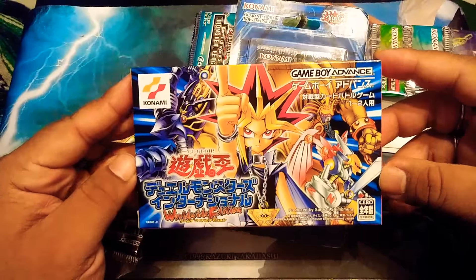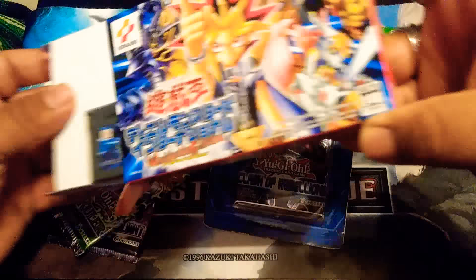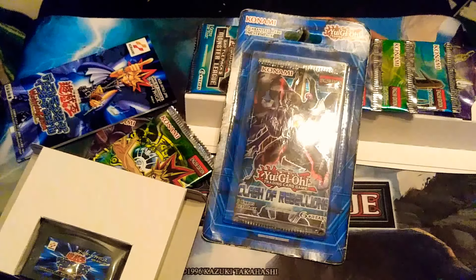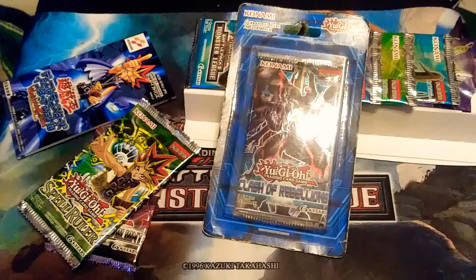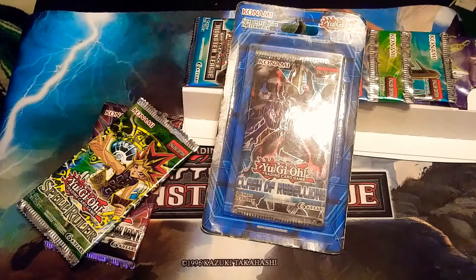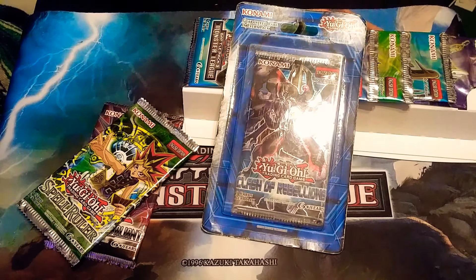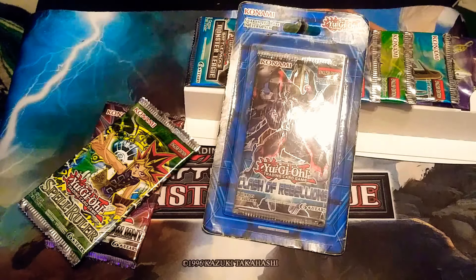And we got one of the old Game Boy Advance games from way back when. This is actually sealed — another video I saw opened this game and their cartridge was open, but mine seems to be closed and the game is still there. Unfortunately, it's in Japanese, and we don't get the awesome cards that come with this game. I believe you're supposed to get the Egyptian God cards out of it. We get the game, but not the cards. I was actually hoping to get this because I do have a Nintendo DS, and I will try my best to play it in my personal time.